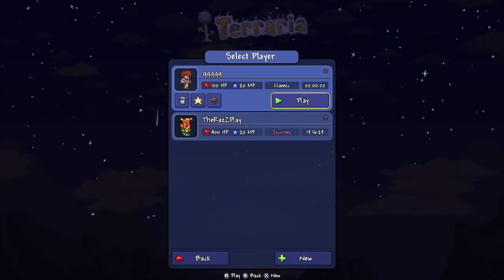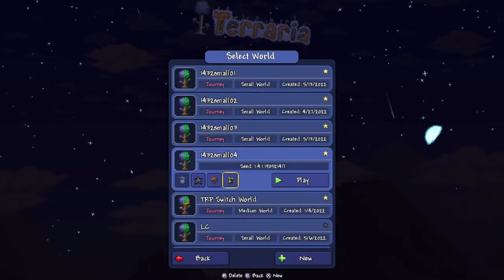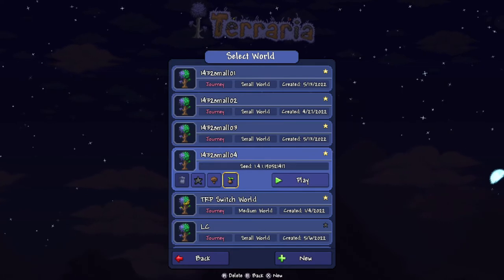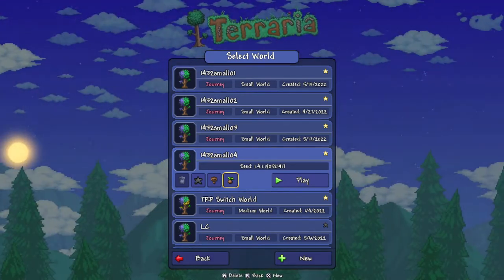Let's show you how to create the world. We're going to hit single player, going to the Rathplay as always, and it's going to be this world right here, small 04. The seed number is right there: 190521417. Don't worry, I'll make sure to put it in the description down below.